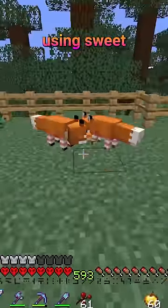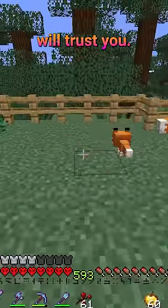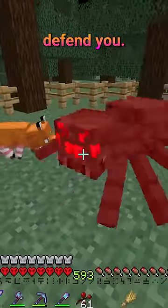If you breed 2 foxes using sweet berries, the child fox will trust you. Now, if something attacks you, it will defend you.